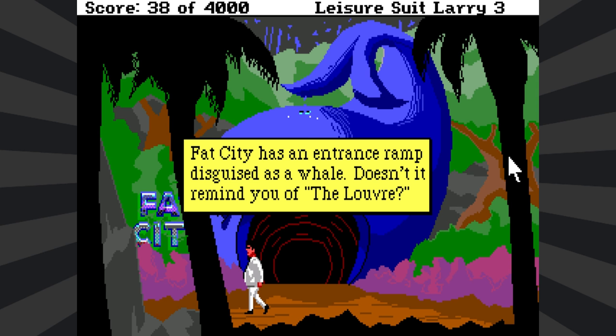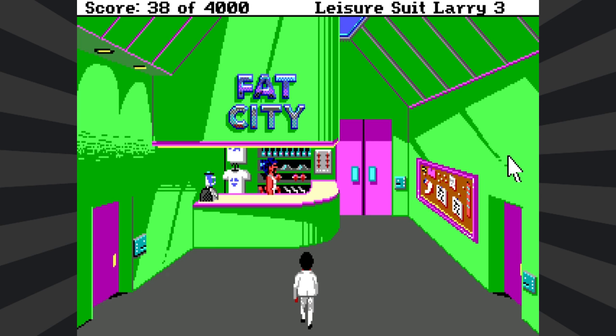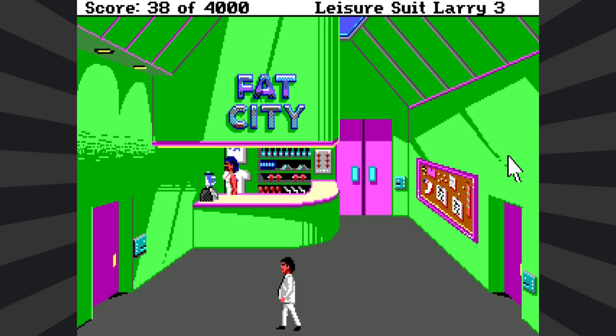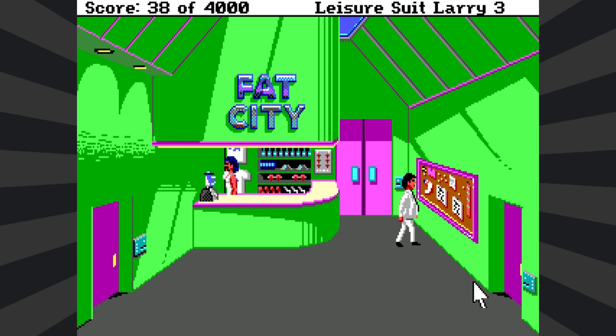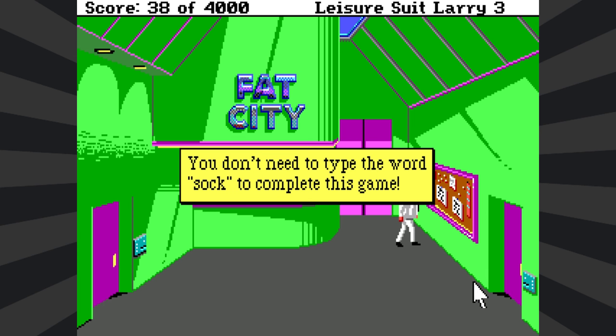Fat City has an entrance ramp disguised as a whale. You're inside the lobby of Fat City, the island's newest and brightest health spa. This place has everything — there's a juice bar with a blender. Looks like someone kind of taped their sock to the bulletin board. Advertisements I find totally uninspiring. Is that indeed a sock? Nope, socks do not exist in the world of Leisure Suit Larry 3.